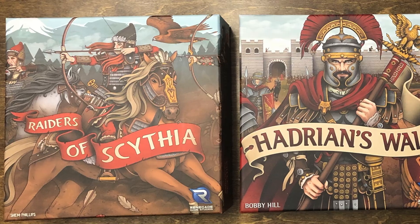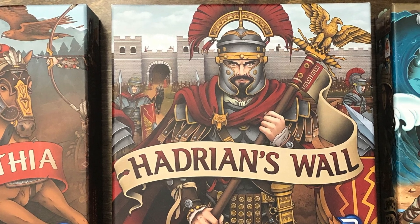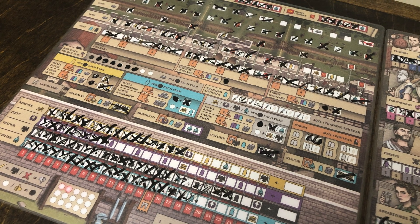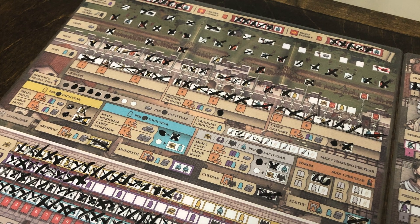Second in the series is Hadrian's Wall. This is a flip-and-write game where you flip over a card to determine the resources everybody gets for that round. You also get resources you've built up through your engine building. Essentially you are building up a wall to keep the Picts from the north from invading England — the Romans doing this in the second century. This is a one to six player game, great solo, and the solo plays pretty much the same as the regular game. It's designed by Bobby Hill with art by Sam Phillips.